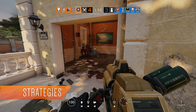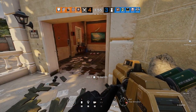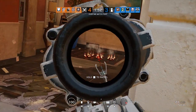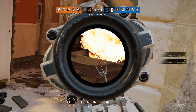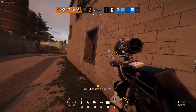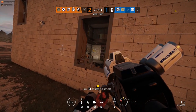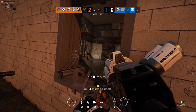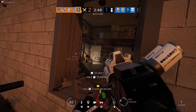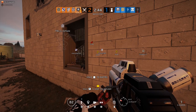Much like Thermite, Hibana is a hard breacher and should be played carefully until her breaching duties have been successfully carried out. With only a limited number of breaching pellets at her disposal, you need to be selective about what you're going to breach, especially if Hibana is the only hard breacher on the team. If one of your teammates has brought Thermite, then leave him to take care of the primary breach, as this is his specialty. In this case, Hibana should be used to breach an alternative reinforced wall, or more likely, hatches.